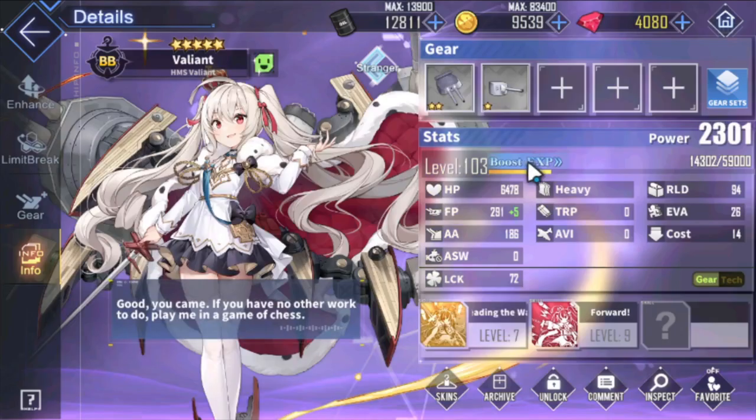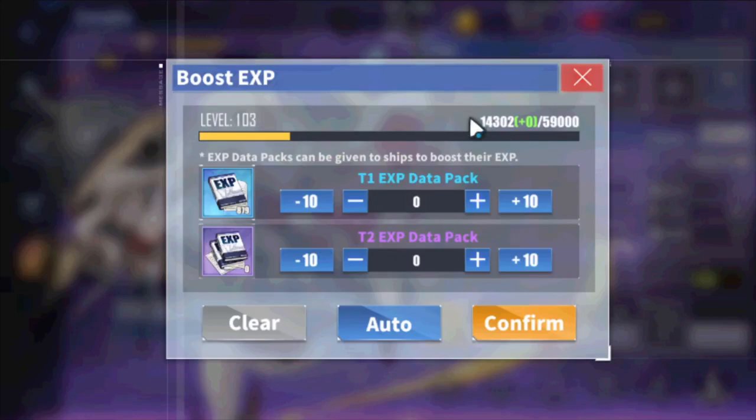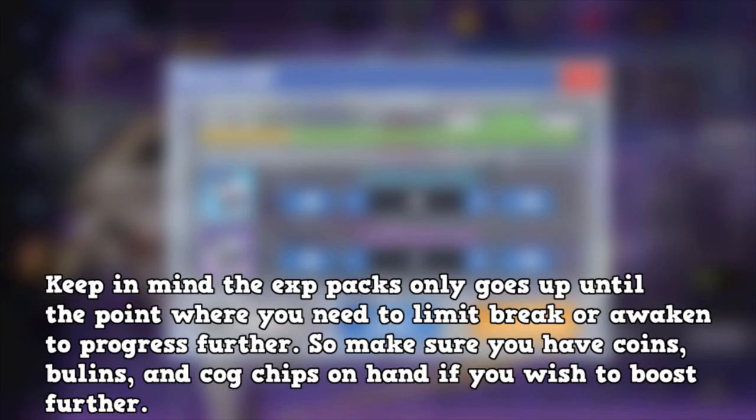Let's go to a random ship — let's go to Valiant. There's a button right here: Boost EXP. Depending on how much you're going to give this ship, each packet gives 3,000 EXP. So one packet is 3,000, two is 6,000, and so forth, all the way up to the cap. In this case the cap is at 36 EXP and I get to 105 — I click confirm and it's done. The auto button also fills to max capacity.